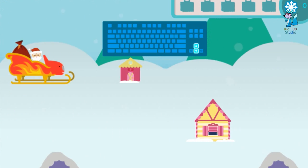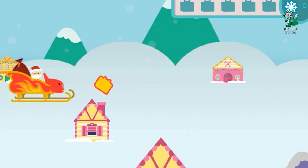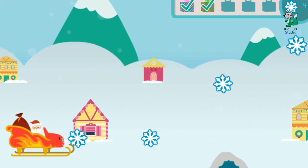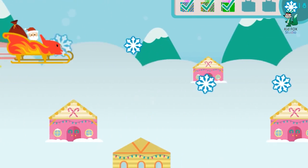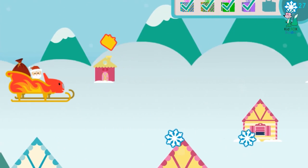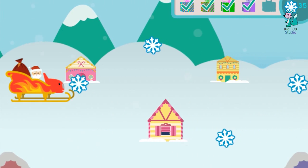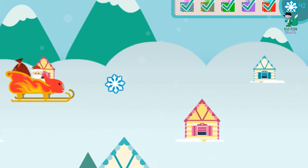When you see a chimney with a present above it, fly over it to drop off a holiday gift — perfect delivery right down the chimney! Don't forget to collect snowflakes for extra holiday cheer. Keep your eyes open for speed boosts — they'll give Blaze a holiday speed burst. You're blazing through this — only one more present to go! That's all the gifts; this is going to be such a happy holiday for all.